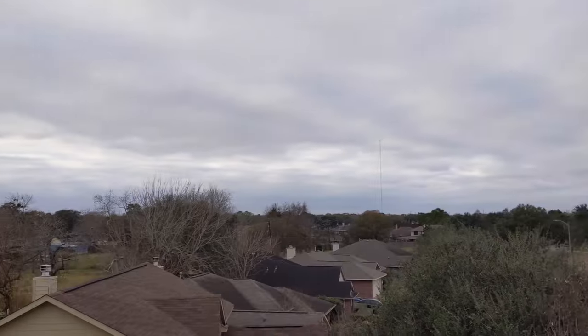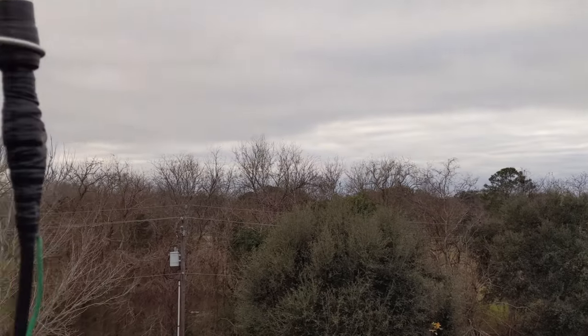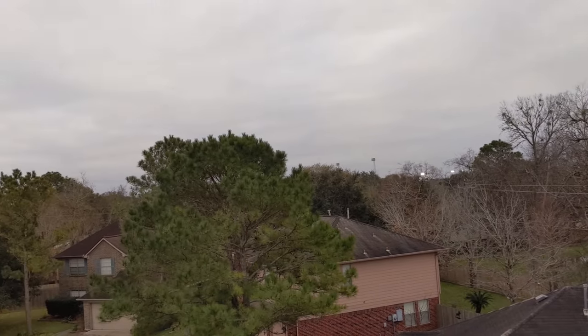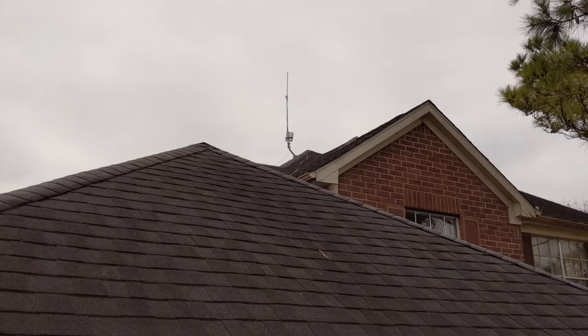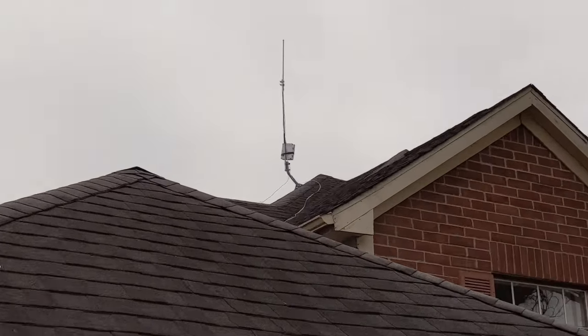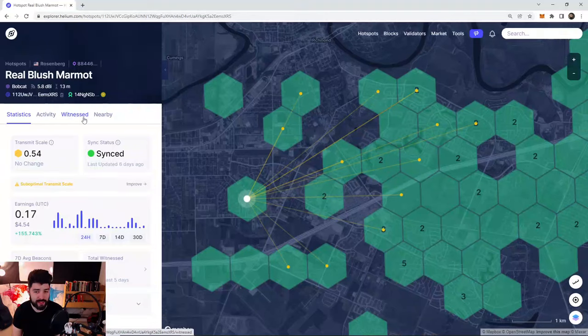This antenna is on top of the roof — super high up. I can see the horizon and there's really nothing in front of me. I have a 5.8 dBi antenna and I really love this setup. It looks so nice and was hitting about 30 to 40 witnesses before. This has called my attention that I need to go like 20 or 30 feet higher, which means I have to double the height of where this antenna is at.